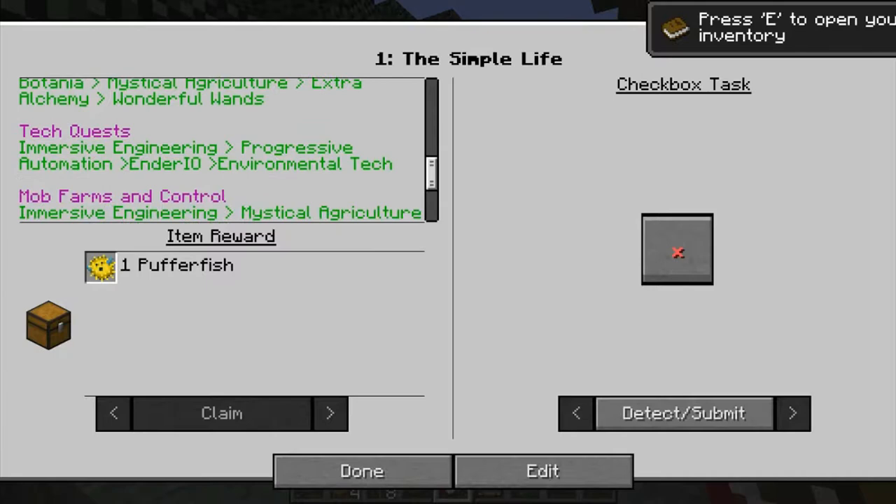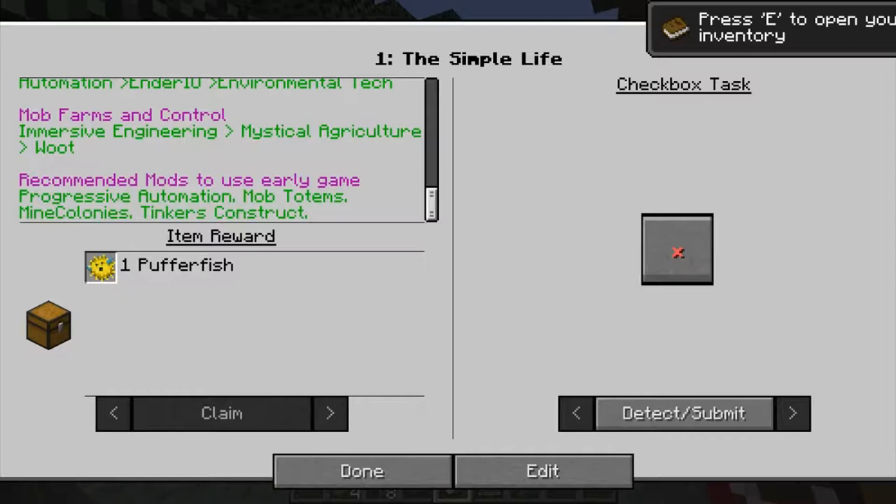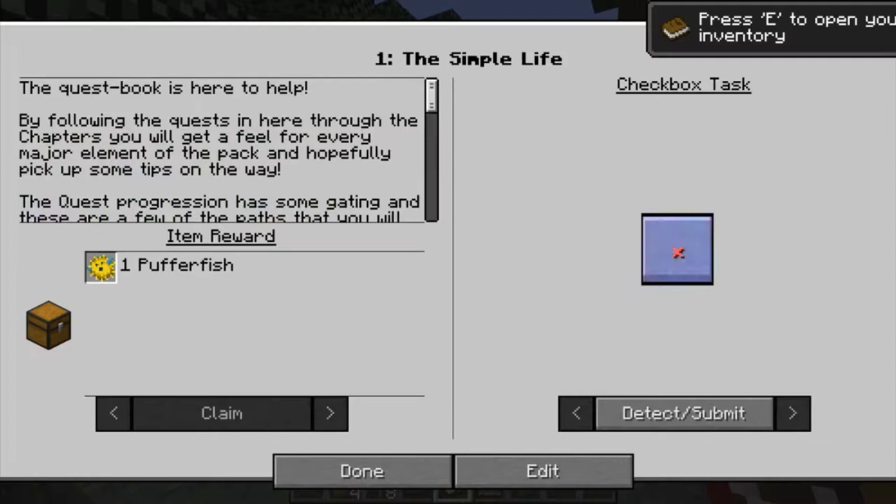Tech quests — again, never played any of these types of quests before. Tinkers — never played any of these quests before, so it should be fun for you guys to watch me completely just jack all of this up. Check mark — easiest quest ever. Detect, claim, get a puffer fish — done.